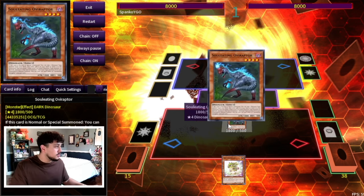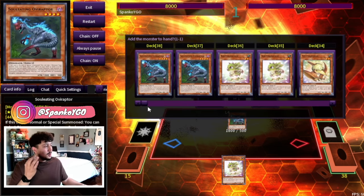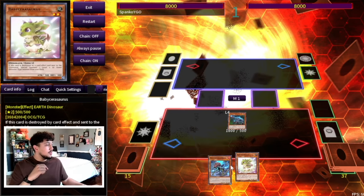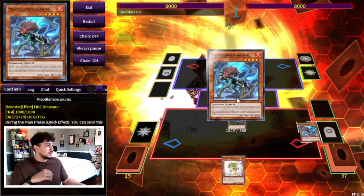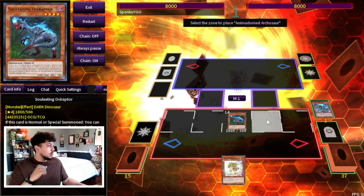We're going to start off with normal summoning our Ovi Raptor and activating its effect to search Miscellaneousaurus — absolutely insane card. We're going to add it to our hand and then use the Miscellaneousaurus effect right away so that our Dino Monsters are unaffected and good to go.